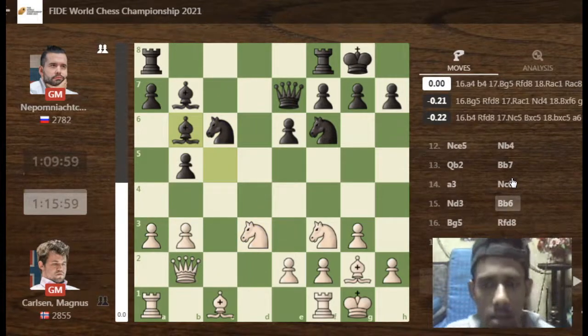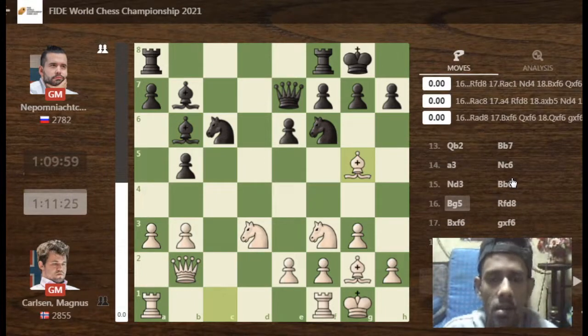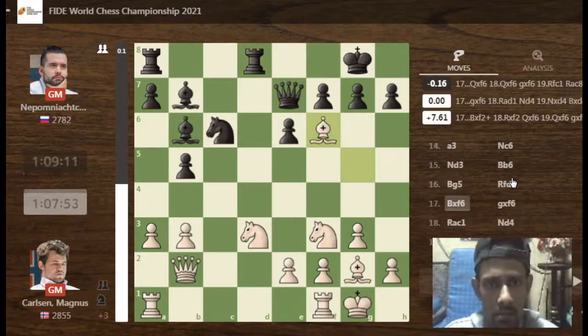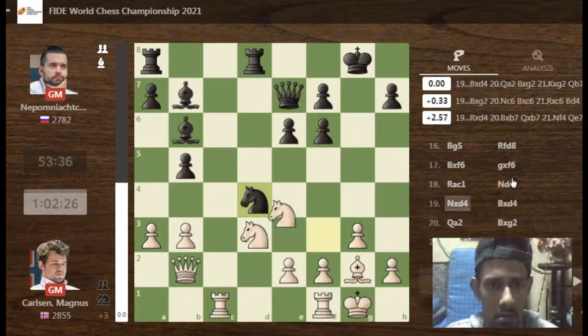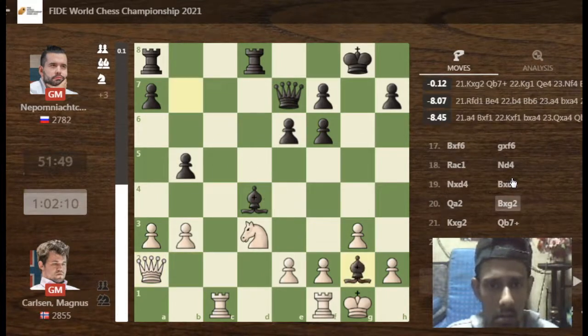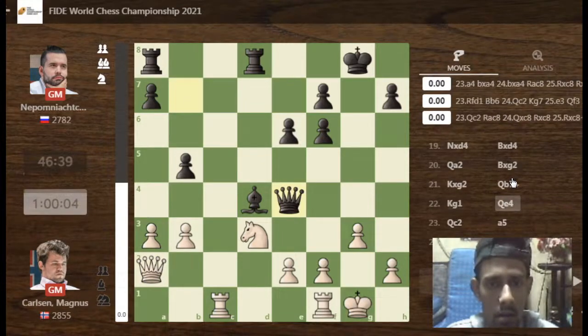Here we see the white knight c2 dominating, so bishop g5, and here the pawn on f6. Bishop e2 is exchanged for bishop g2, and the position remains equal.